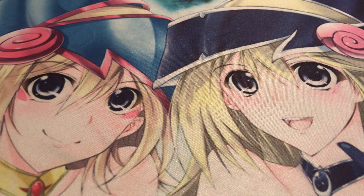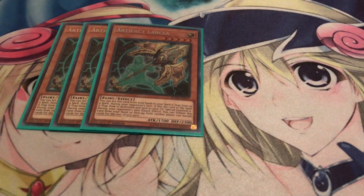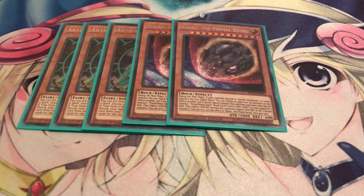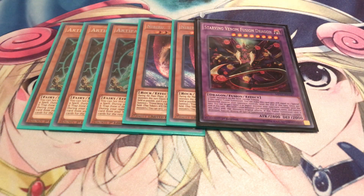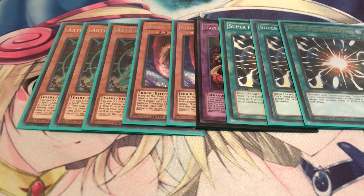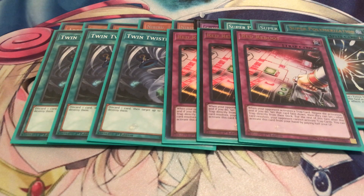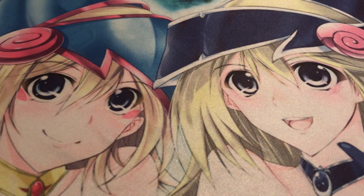For the side deck it's pretty standard. I'm running three Lances - mainly to deal with Orcust and Thunder Dragons since those are kind of my worst matchups. Also running two copies of Nibiru, opted not to play three just to cut Super Poly but I'm still debating that. I'll also have Starving Venom Fusion Dragon on the side - against Thunder they do set up Colossus. Three Super Poly for when I side those in. For back row I'm going with Twin Twisters and Red Reboot. Well, that's all I got for you guys today - I hope you enjoyed this deck profile and be sure to stay tuned for the combo video.